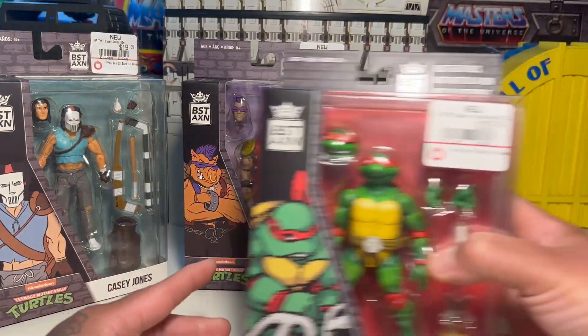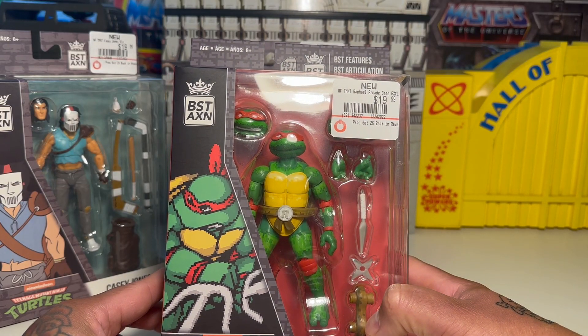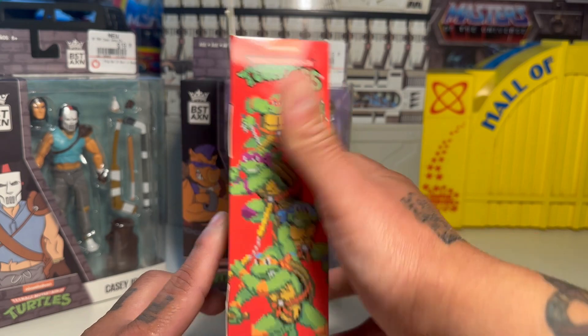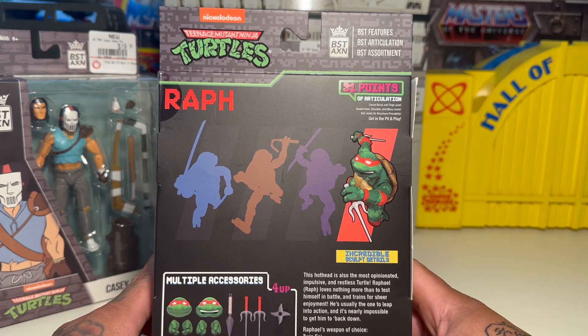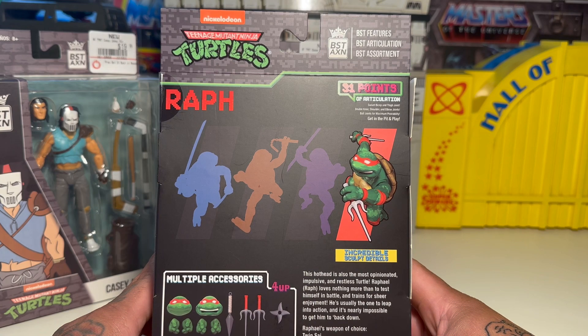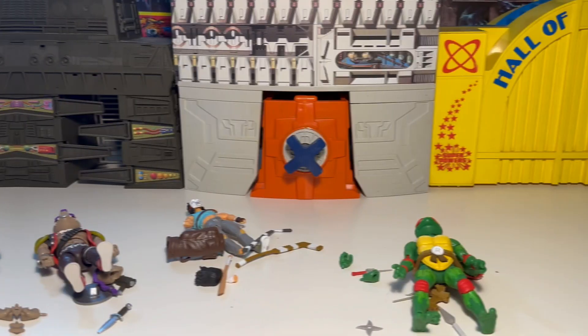Here's good old Raphael, arcade version. It's got this cool pixelated paint which is pretty neat, and here's all the guys pixelated on the side. 31 points of articulation. This hothead is also the most opinionated, impulsive, and restless turtle. Raf loves nothing more than to test himself in battle and trains for sheer enjoyment. He's usually the one to leap into action and it's nearly impossible to get him to back down. Rafael's weapon of choice: twin sai.